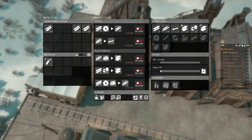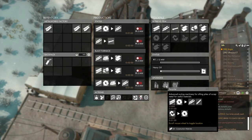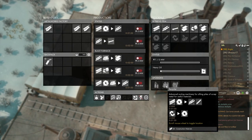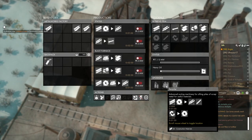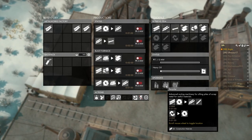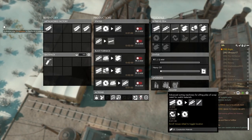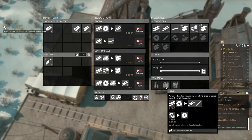Another upgrade is the recycler, which is very cool because it provides basically infinite components. You use it with broken components — gotten from an empty component field with a component miner and the broken components upgrade — and it converts 30 broken components to 20 normal ones. You also use the metalworks to make steel beams and tanks, used for anti-tank traps and some basic construction.